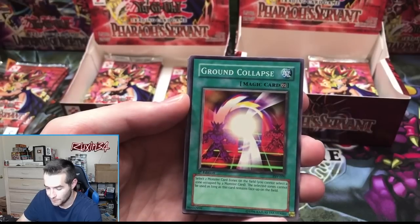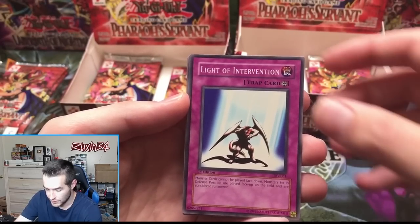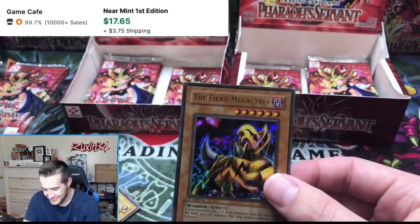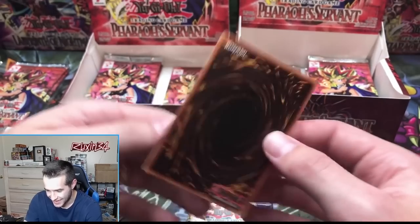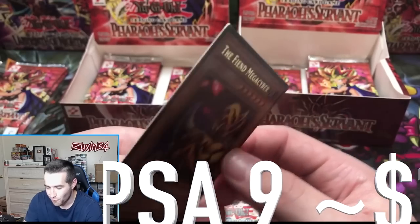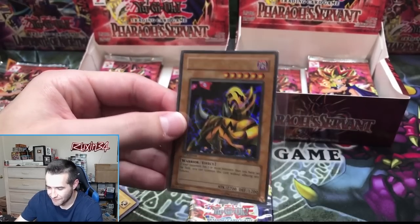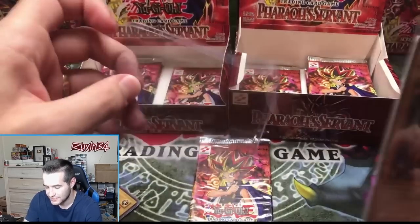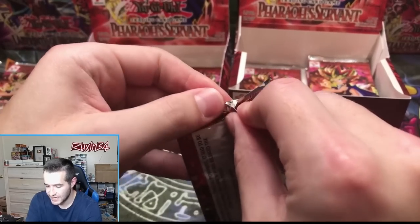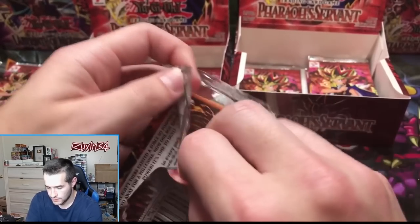Bite Shoes, All-Seeing White Tiger, Ground Collapse, Light of Intervention — and the Fiend Mega Cyber! Another ultra! That spot though, Ed — what is with your luck? Ultra rare! It's got that scuffing spot but we'll see what they think. The centering is actually really good on this one.